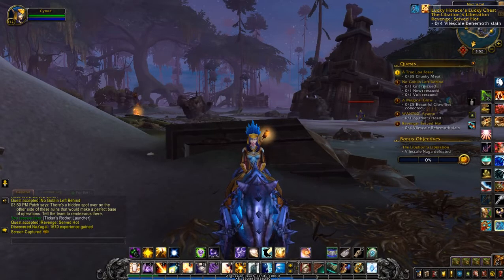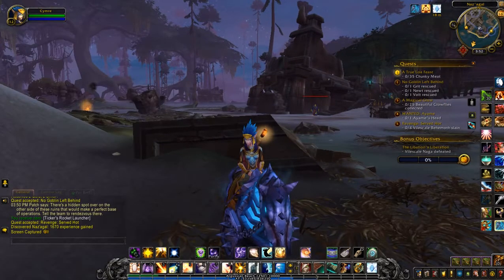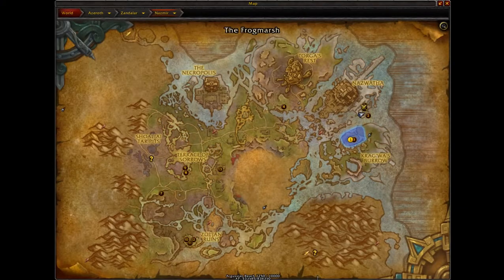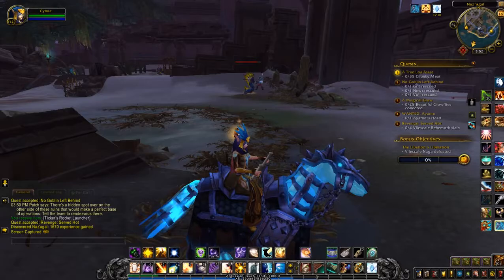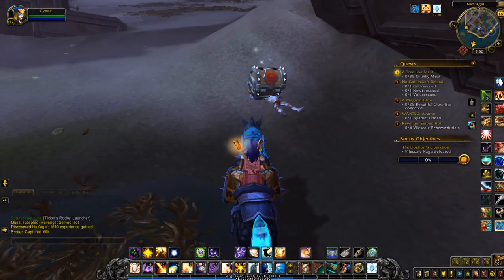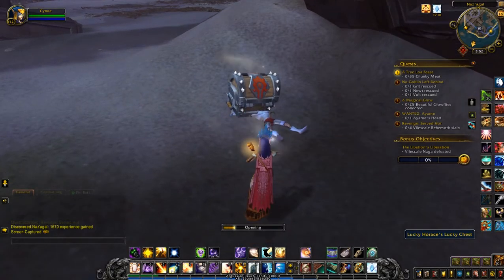This next treasure is for Lucky Horace's Lucky Chest. I've just entered the Naga area, which is on the eastern side of Nazmir, just at the base of this ruined building. So let's see what's inside.